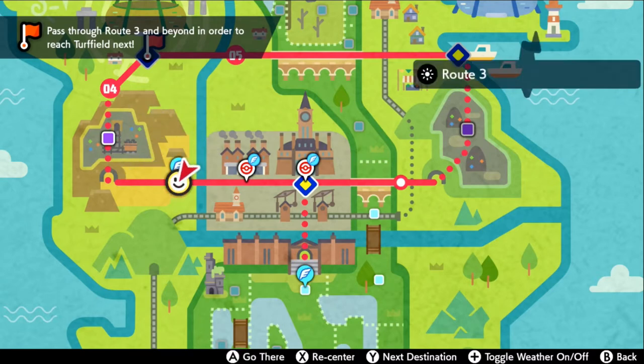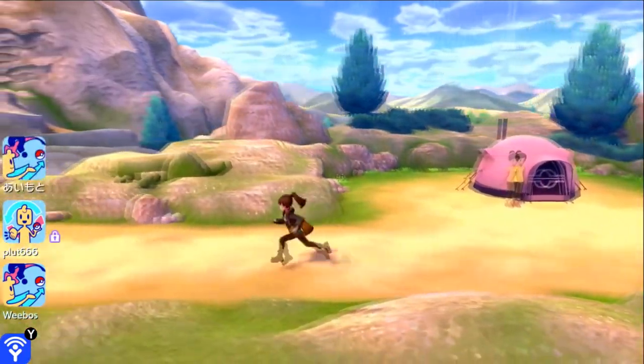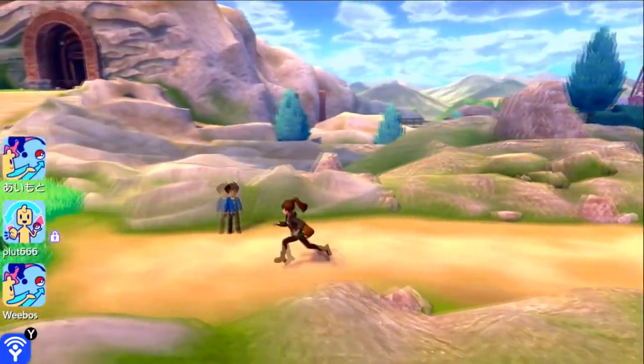So we're starting off here in Route 3. You can just fly here if you want to. It's going to take you right here to Becca's Tent. And you're just going to make a left towards the entrance of the Galar Mine.